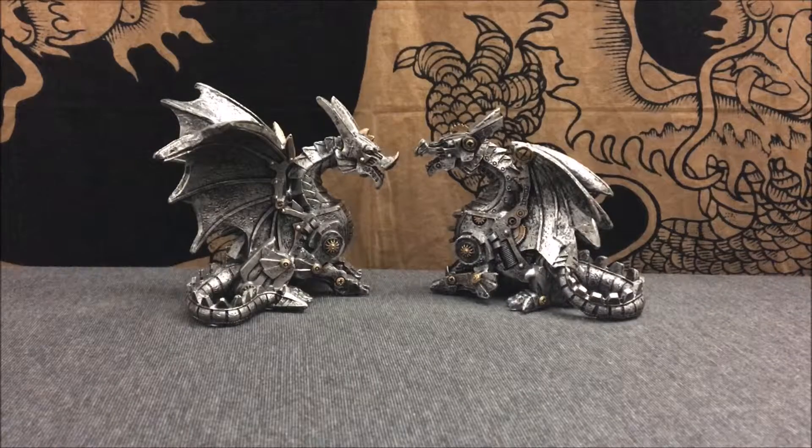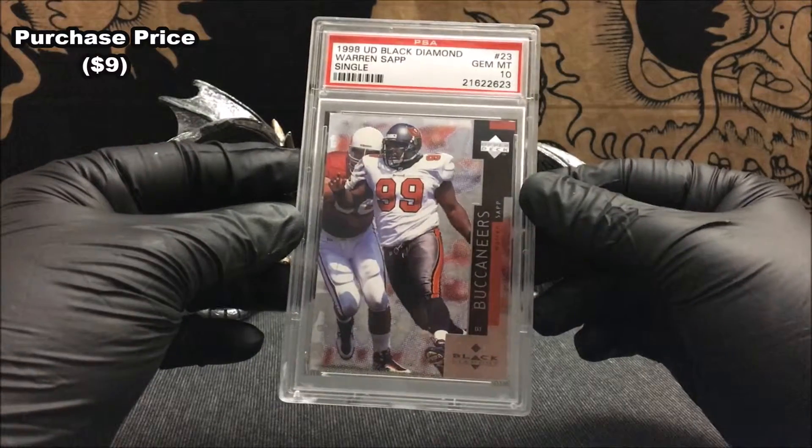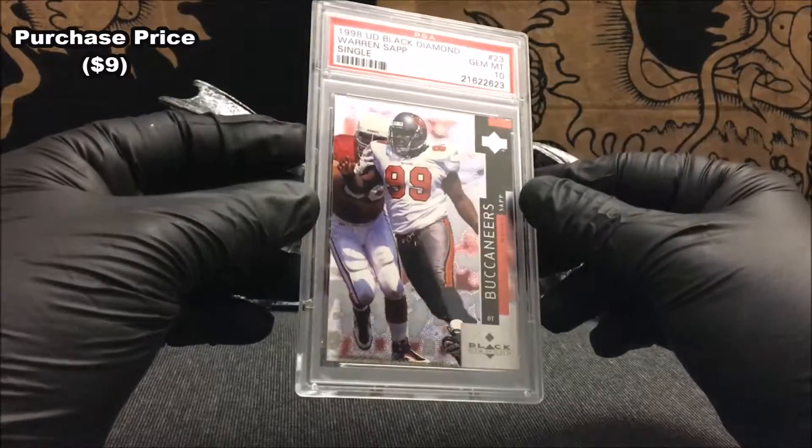I did pick up one PC card off of eBay that I'd like to show you guys. As you guys know, I do have a Marshall Faulk master set PSA 10 collection going right now, but on top of that I decided to try to get at least one PSA 10 of every Pro Football Hall of Famer. This card is coming from 1998 UD Black Diamond — it is a PSA 10 Gem Mint of Warren Sapp.